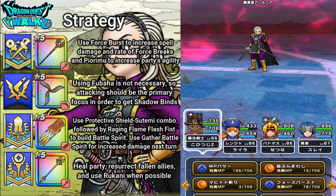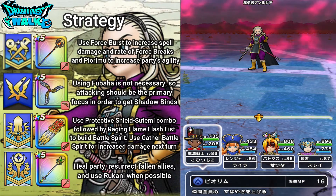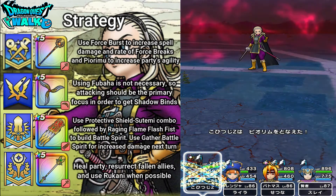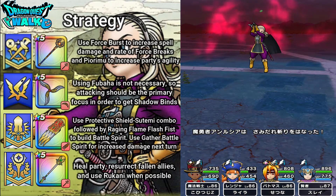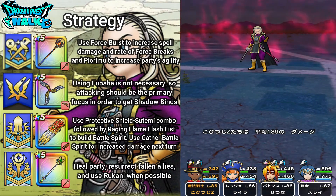And again with my Ranger. Then here, what I'm going to actually try to do is use Pyorimu. What this does is it increases the agility of all my characters, so with that I will actually be able to have my actions taken before Mushiya — hopefully. My Sage does not go next, but that'll miss my Ranger.